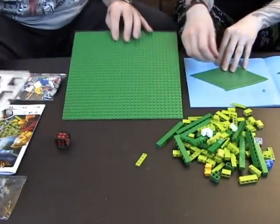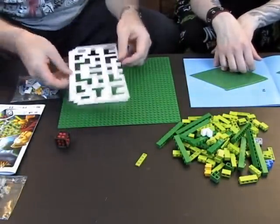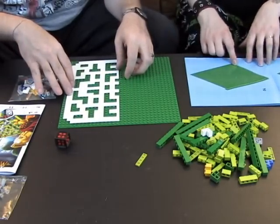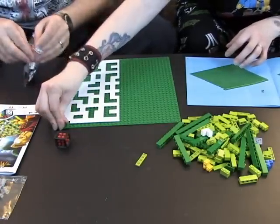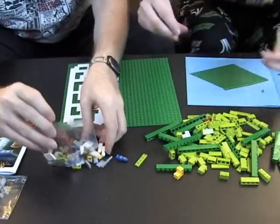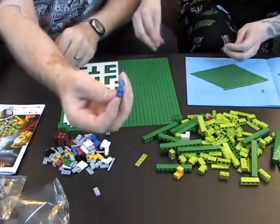We've got our pieces out and a couple more bags to open. It's a maze, so I thought it was going to be pretty tough to build, but there's a little cheat sheet — a template — that's pretty cool. I've never seen that before. And look, more tiny guys! I love those little guys.